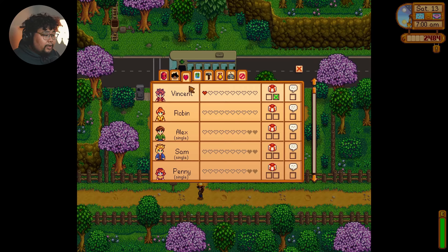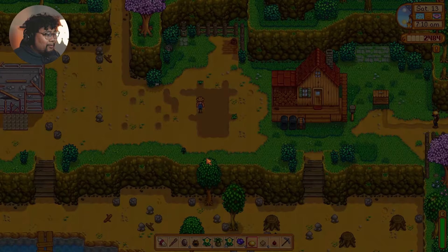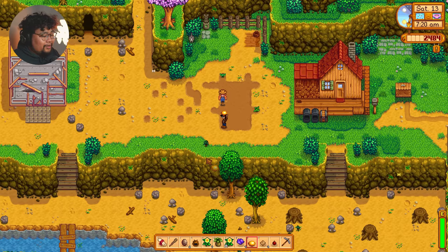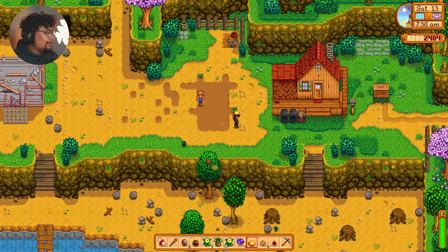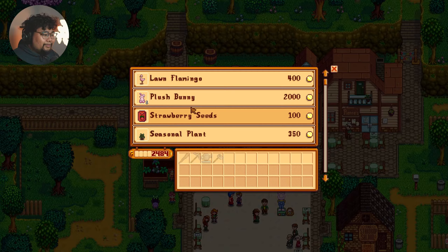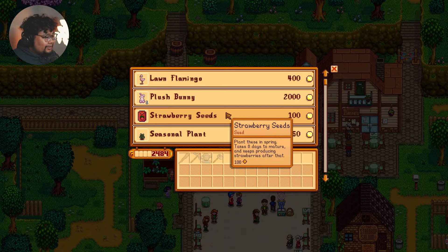Oh, I forgot the festival was today — the Egg Festival! You have to find eggs, so we have to win it. There's also strawberry seeds that we must plant. Since there are already some here, we're gonna try and get them planted and get as many strawberries as we can. We have 2,484 gold. I don't know if we can get that much but let's see what we can do. Let me clear up my inventory. Hello, strawberry seeds — we have to buy a lot of these.